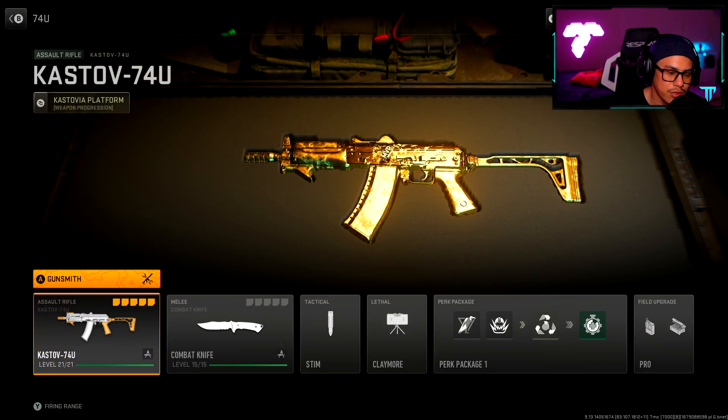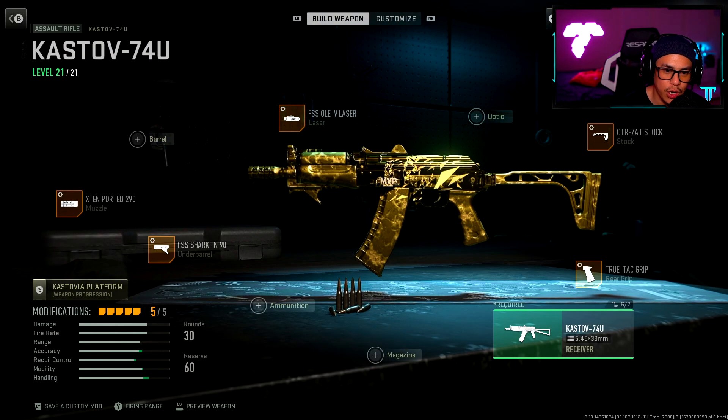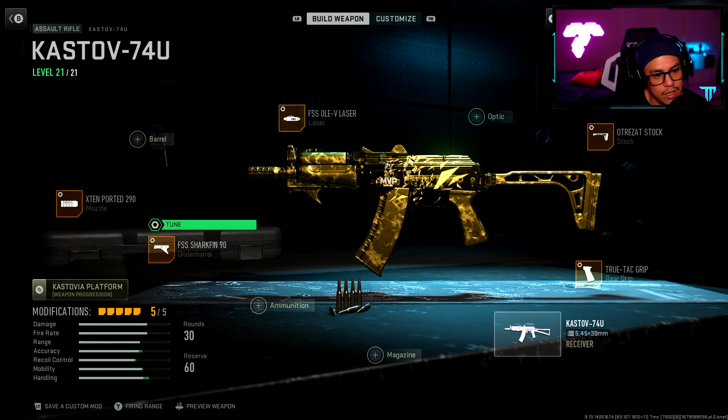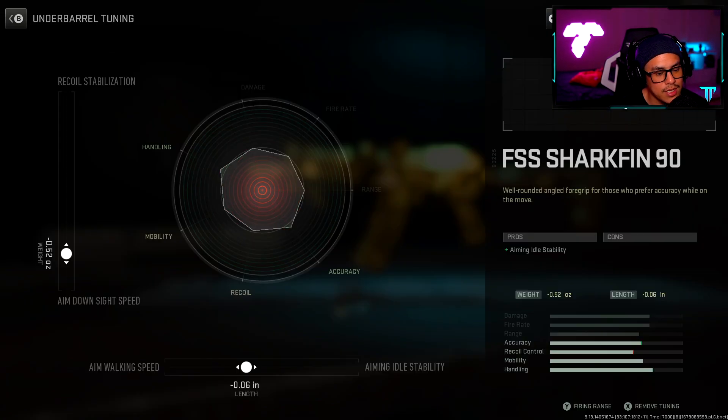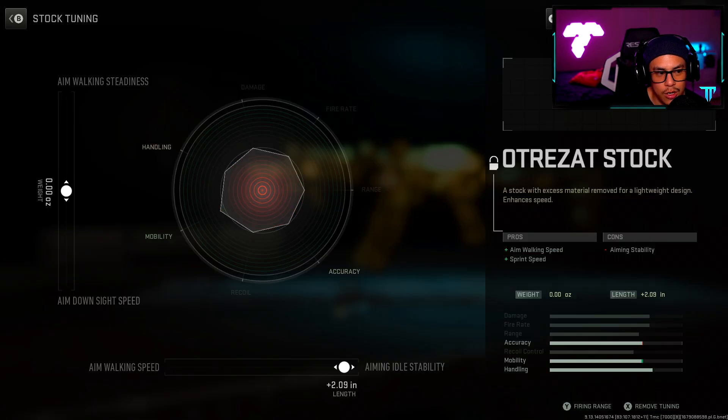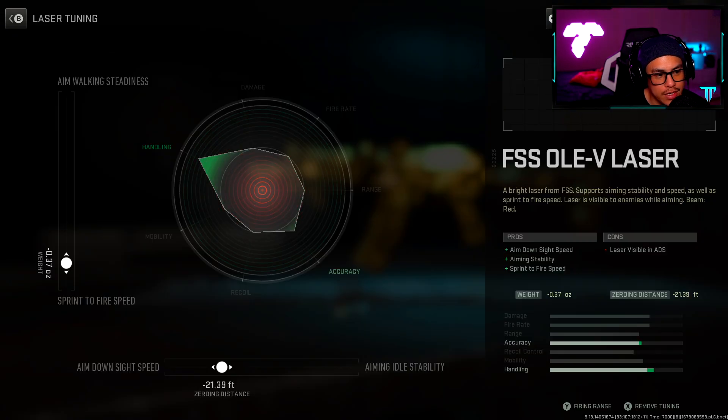Last but not least, our bonus class setup — we cannot leave out the Kastov 74U. This gun is an absolute beast and I feel like it's been forgotten. For my muzzle I went with the X10 Ported 290, with aim down sight speed at 0.44 ounces and aiming auto stability at 0.23 inches. For the underbarrel — same theme as the TAC-56 — I wanted to reduce cons as much as possible. For tuning I went with 0.52 towards aim down sight speed and 0.06 towards aim walking speed. For my rear grip I went with the True Tac, with 0.71 ounces towards recoil steadiness and 0.36 towards aiming idle stability. For the stock I'm going with the Otrazad stock, keeping tuning neutral on aim walking steadiness and aim down sight speed, but increasing aiming auto stability to 2.09. For the laser we have the FSS OV laser, with 0.37 towards sprint to fire speed and 21.39 towards aim down sight speed.